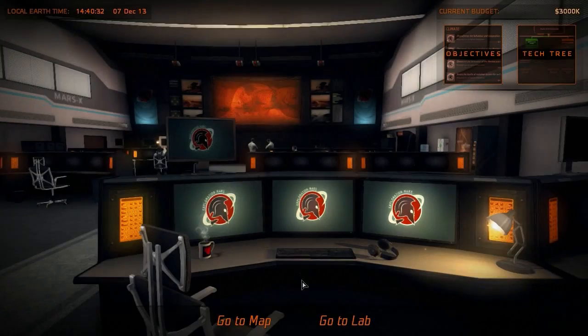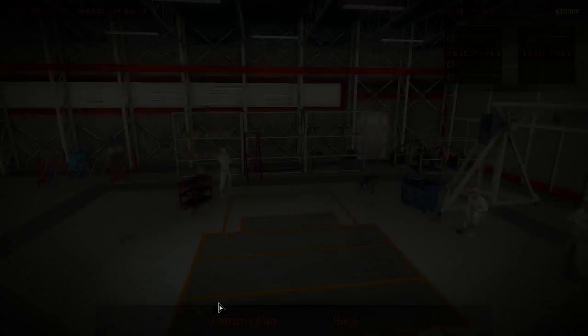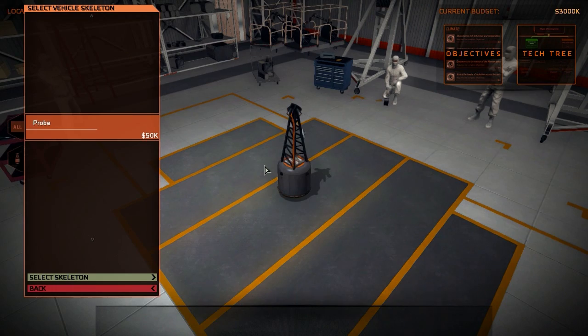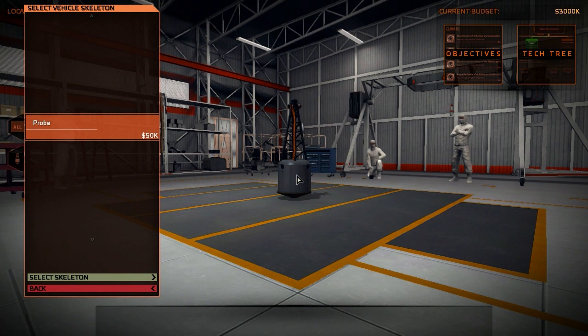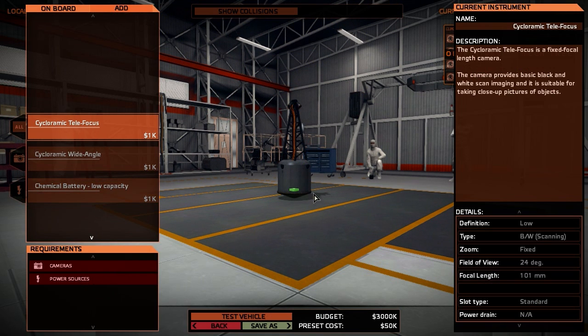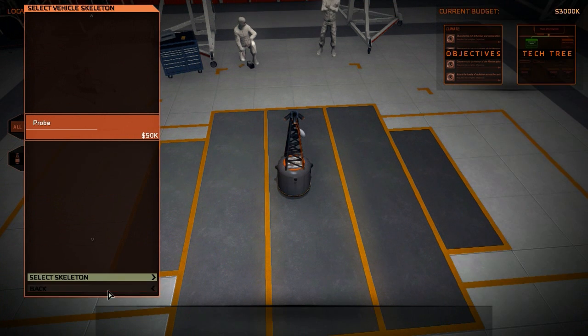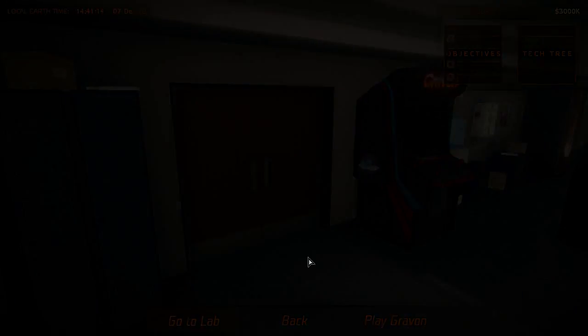But first we will start with Mars. Apart from the map, we have also the lab — we can go to the construction bay where we can create new vehicles. Currently we only have the probe, this little tiny thing. But over time we will have landers and rovers and we can equip them. If I select the skeleton, I can see which items I can equip to my probe and build my own. But I won't do this right now — later in the gameplay we will assemble our own constructions and vehicles.